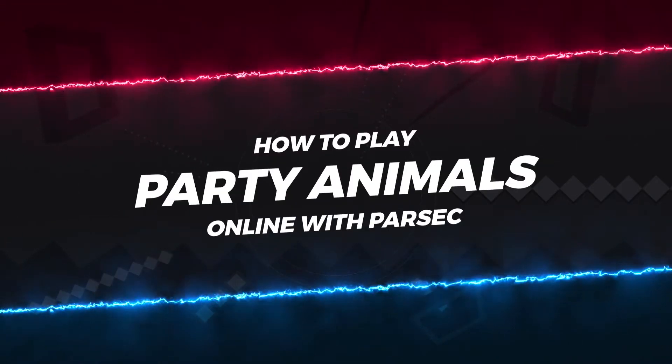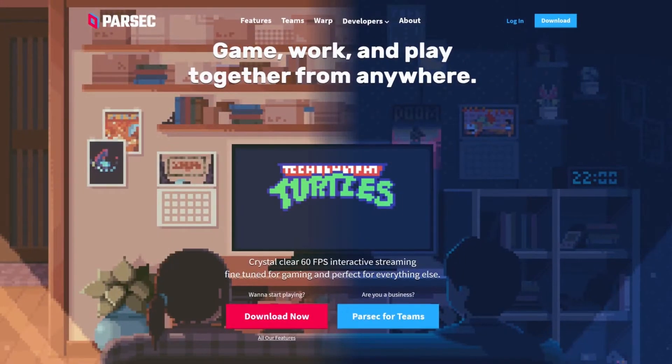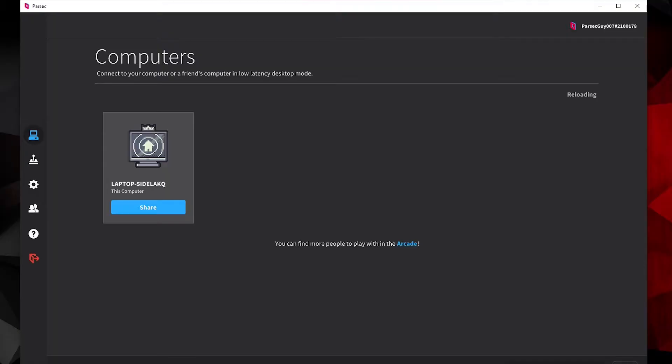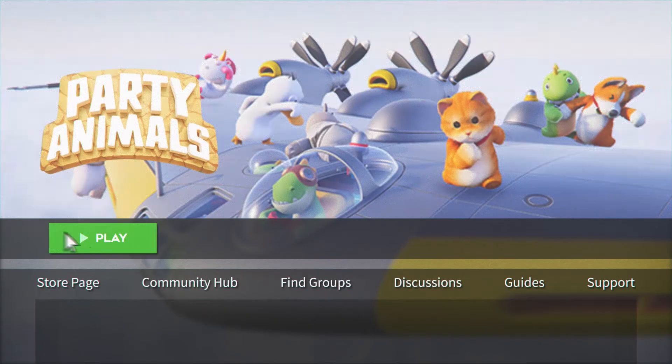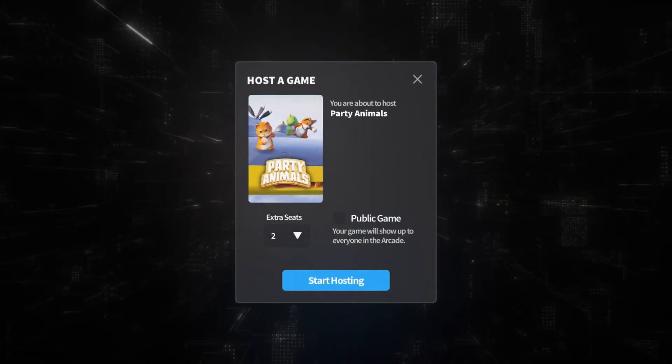To begin, all you have to do is visit parsecgaming.com to install Parsec, if you don't already have it. Next, open up your copy of Party Animals on your computer. Then, on the Parsec application, just head on over to the Parsec Arcade and choose to host Party Animals.